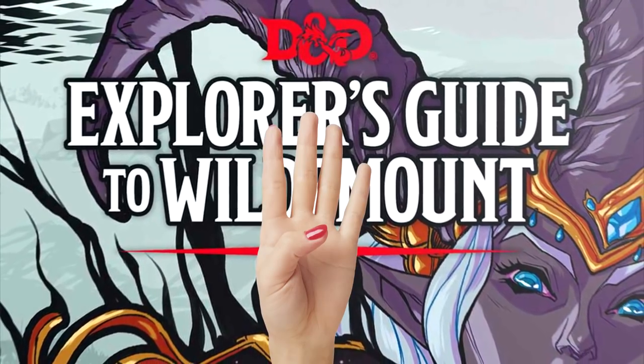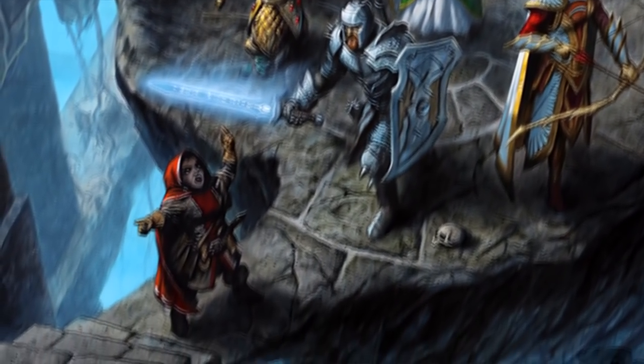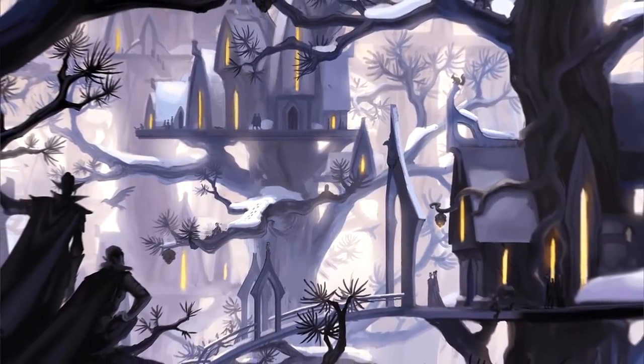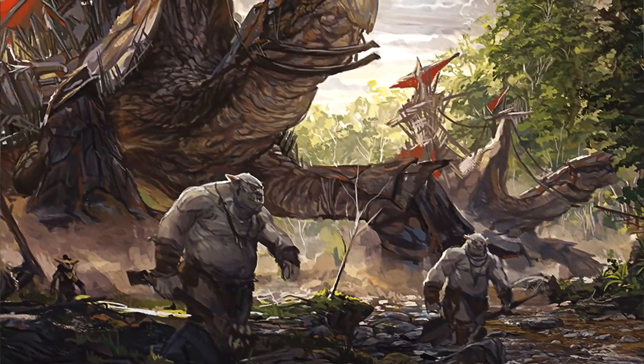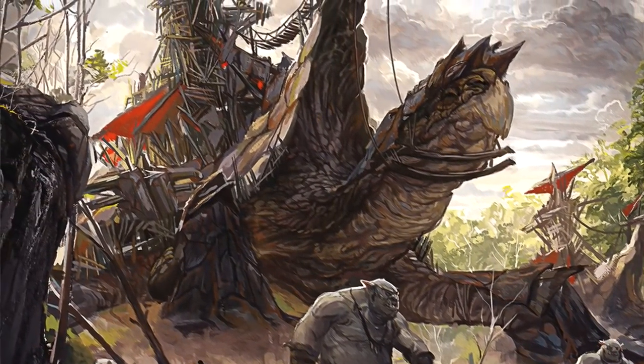Wildemount comes with four — count them, four — different, fully scripted mini-adventures for your players to enjoy, taking you from the Menagerie Coast in the West, to Hopperduck in Western Wynandir, to the Biting North, and a ghostly adventure in Eastern Wynandir. Getting four different adventures in one book is crazy, given that most world books barely even give one, and it shows how much dedication went into what I think is one of the best expansions of 5e to date.